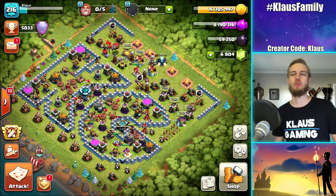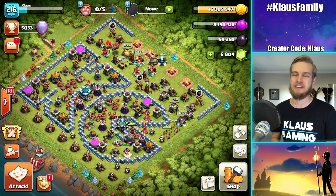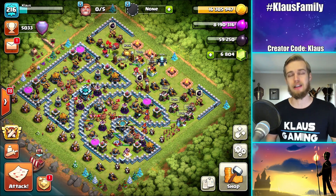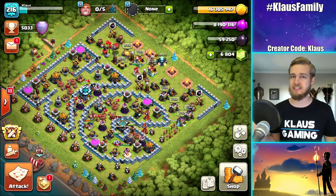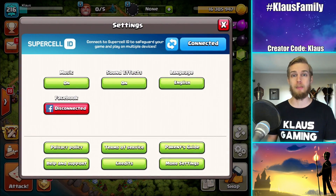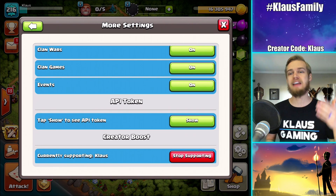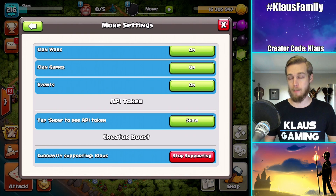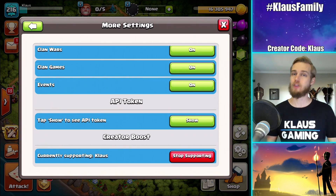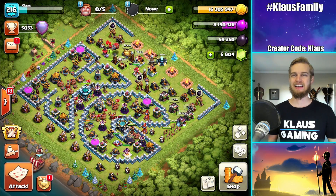That is going to do it for me today in this episode of our Farm to Max Town Hall 13. Like this video if you liked it, hit that subscribe button for daily gaming videos to join the Klaus family. Don't forget to ring that bell and check out my second YouTube channel, Klaus Media — the link is in the description. Be sure you're supporting a content creator under the Creator Boost. Go to your gears at the bottom right, hit more settings, and go to the very bottom. It disappears every seven days, so double-check before any in-game purchases. If you want to support me, my code is Klaus. I love each and every one of you — see you next time, bye-bye.